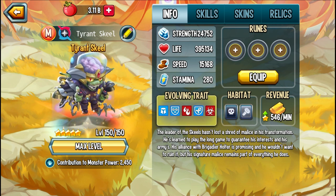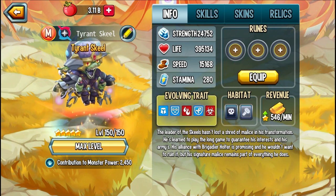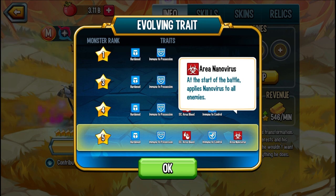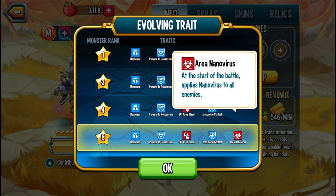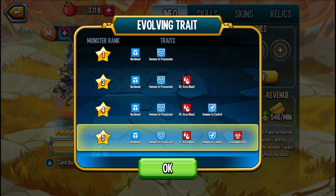If you want to get him, you are going to have to purchase the exclusive Golden Pass. This monster has 5 traits, the last of which is an Arya nanovirus — probably one of the most powerful things he can give the enemy. At the start of the battle, nanovirus to all enemies, which means no positive effects for them. Such a good torture effect.